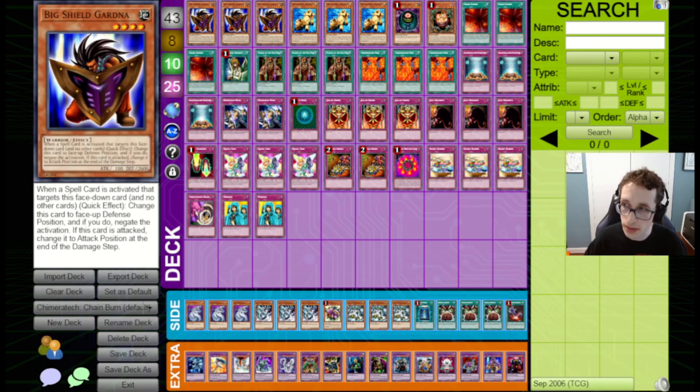Just going through the cards quickly. We've got Big Shield Gardnas here — these are defensive walls that your opponent can attack into and take some damage from. When evaluating a burn deck, the sweet spot for the expected amount of burn you're able to do is around 1,000. Big Shield Gardna will likely have your opponent taking a fair bit of damage from attacking into it, so it fits that bill most of the time, and it also protects you.